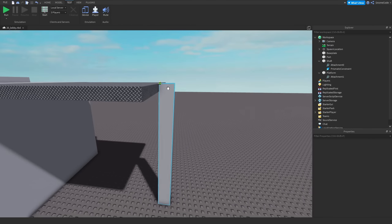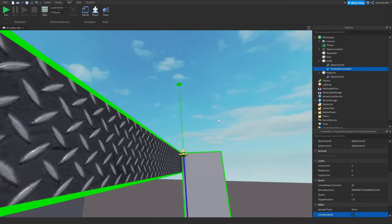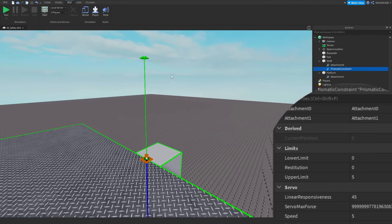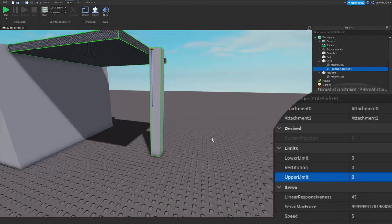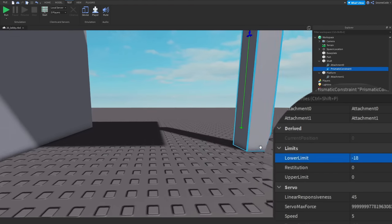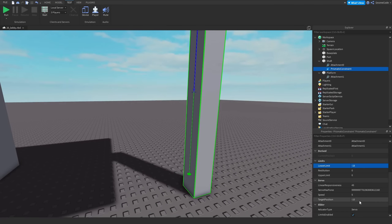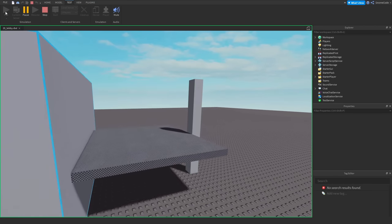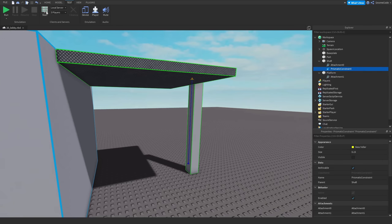It might be a good idea to set some limits as well. Select the constraint and tick Limits Enabled — a green line appears. By default the lower limit is zero and upper limit is five, but we only want it to go down. So we'll set the upper limit to zero and the lower limit to minus 18, just to give it a little buffer from the floor. Then we set the target position to minus 18, and when we hit run it goes all the way to the bottom and stops at that limit.